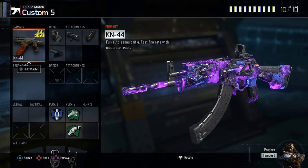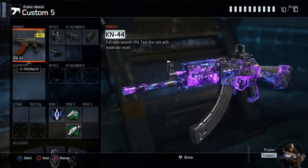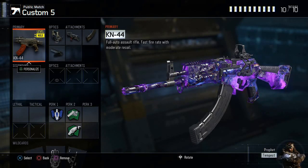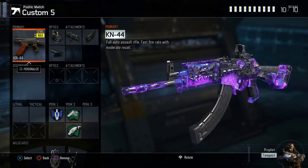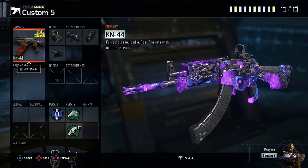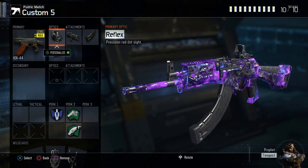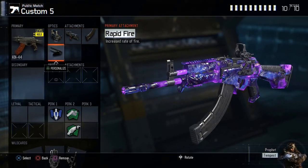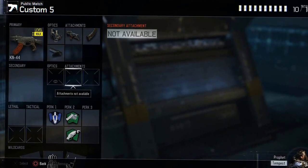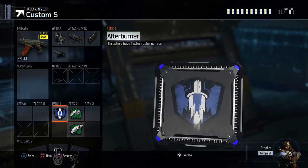Hey, what's up guys, it's FFLABOY and today I'm bringing up probably one of the best class setups you could find on YouTube. This is the KN44. If you're struggling, if you're just not doing good, put this gun on. I got the reflex, high caliber, extender mags, and rapid-fire, and of course always got afterburner, fast hands, and scavenger.